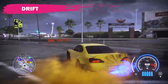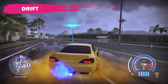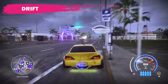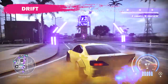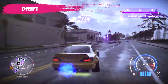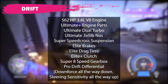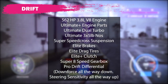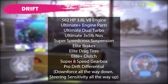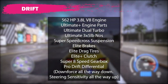Moving on to the drift section. Turning any car — especially a rear wheel drive car — into a drift car starts with this setup: speed cross suspension, drag tires, and drift differential. This is the high score setup. If you try the car with this setup and it does well, you leave it alone. If there's something you don't like, whether it's its handling, the score, or its ability to transition between drifts, you start to make changes to one of those three parts at a time until you find the right combination that works for you. This Sylvia is an absolute drift monster with the base setup. It's the 562 horsepower 3.8 liter V8 engine again, ultimate plus everything, ultimate dual turbo, and 5x3lb NOS. Super speed cross suspension, elite brakes, elite drag tires, elite plus clutch, super 8-speed gearbox, pro drift differential.